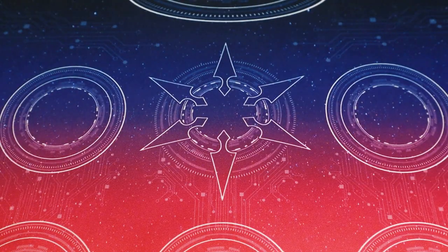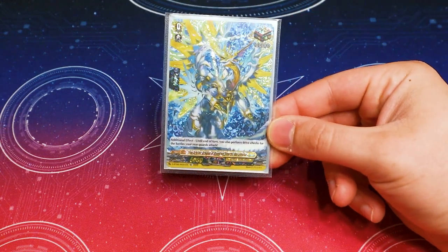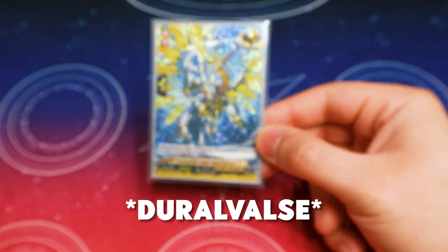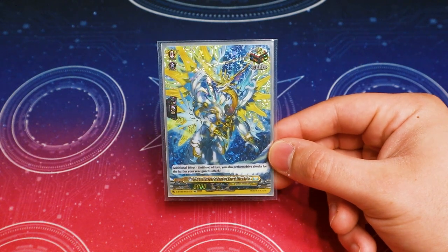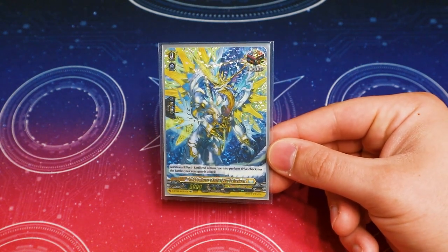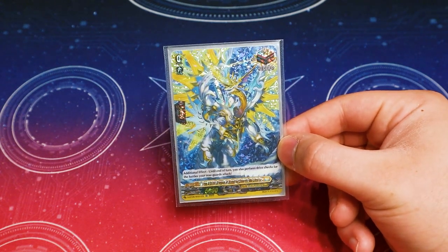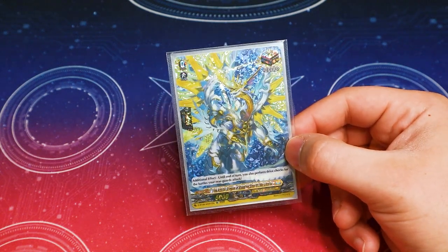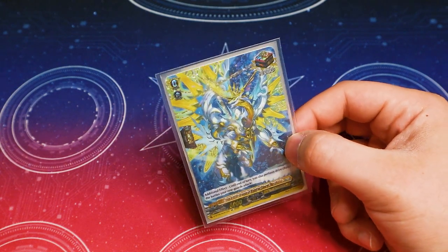Now finishing off with our trigger units. Starting with our over trigger — this is the Keter Sanctuary world art, Drahal, which has the exact same effect as Martinoa: your rear guards can perform drive checks. If you want, you can run the Krael Mental over trigger that gives two units a hundred million power, or you can wait until Fighter's Collection and run the Krael Mental that lets your rear guard restand, which is also good.